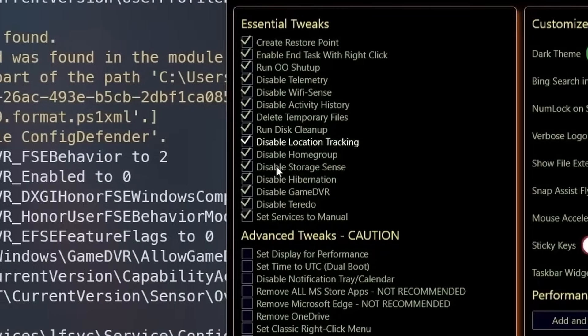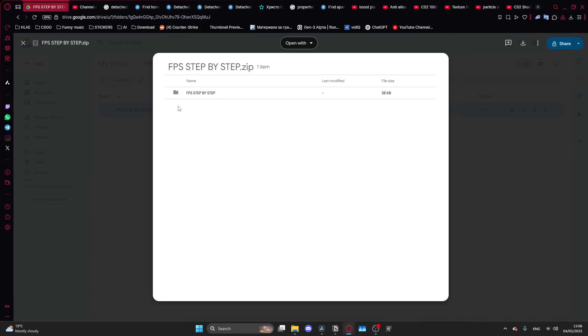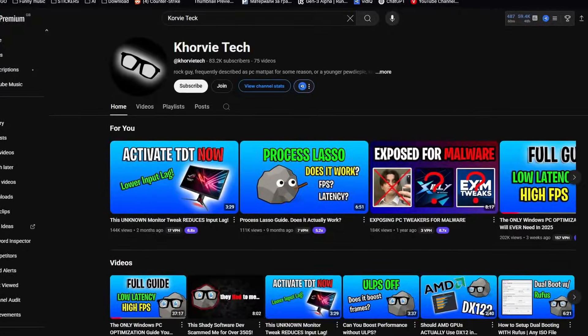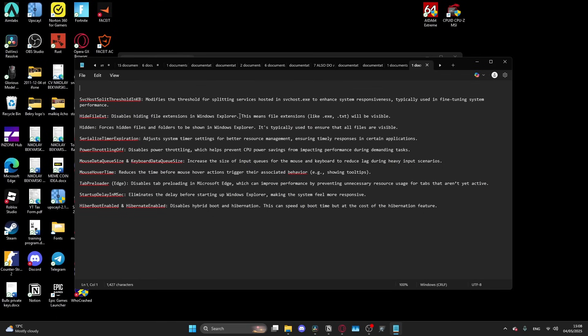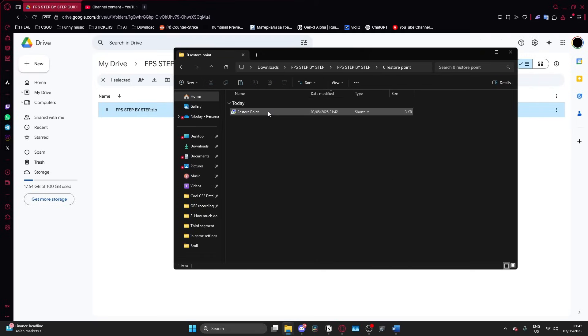Now let's move on to the Windows and system optimisation. I have made a link to a Google Drive folder with steps to follow — I also want to give credit to Corvi Tech whose tips helped make this guide. With every step, there are included detailed explanations in text documents about what everything does. After downloading the folder, make sure to unzip it. The first step is to create a restore point — just in case things don't go as planned, you'll be able to revert back to your Windows settings.